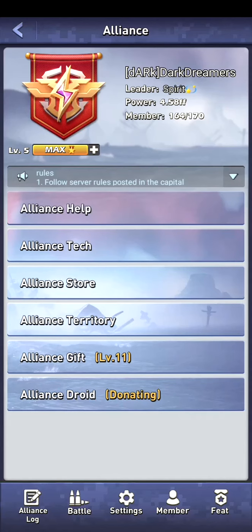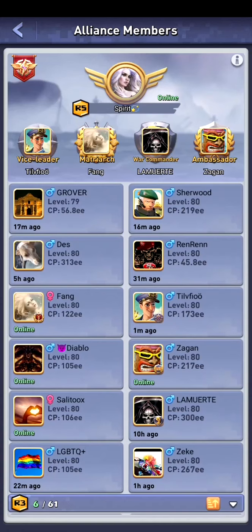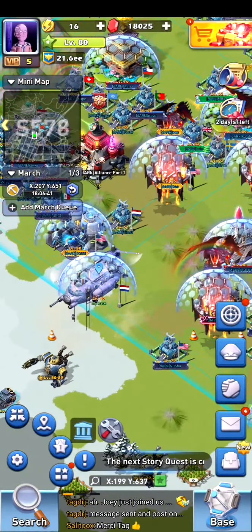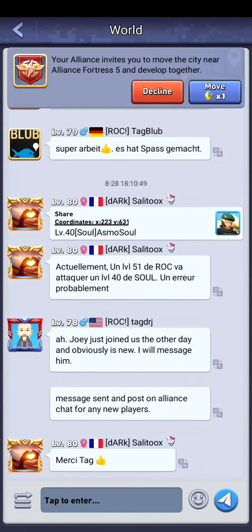Once accepted, you get a nice pop-up that you joined the alliance. Now I'm back as one of the members — they need to promote me to R4 again, which will probably happen when the R5 is online. You will also instantly get an alliance invite, which means you can move to the alliance fort using an alliance move or a normal move. If you click it away by mistake, click on the chat below and on top you can see your last alliance invite and still use the move button.